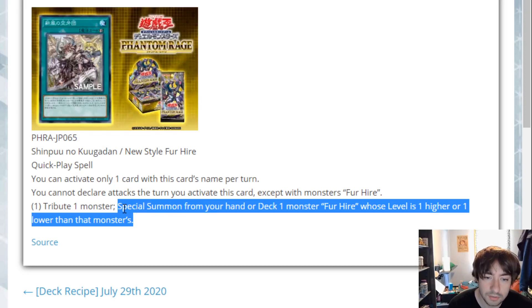The only downside I really see with this card is it's a minus one. You have to tribute a monster and use this card, so you're using two cards essentially to get one out of the deck. And it's Ash-able, so if this card gets Ashed it's going to be pretty awkward for you. That's the biggest weakness of the card. But other than that, I really don't see weaknesses with the card.